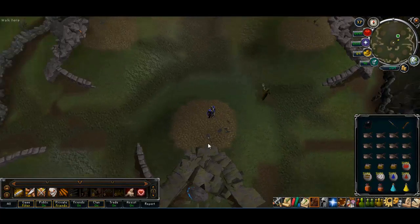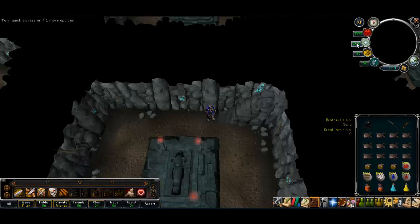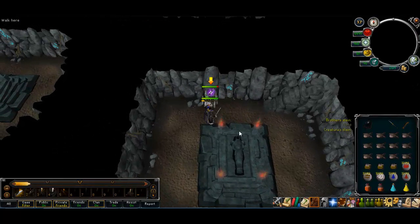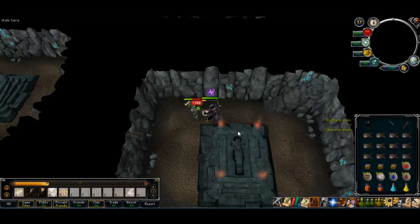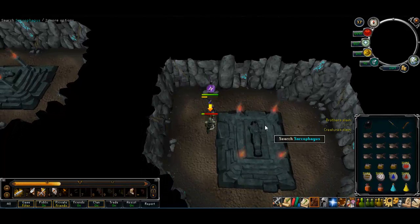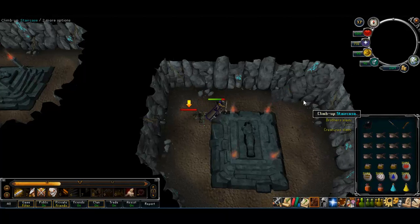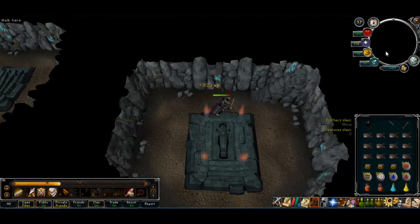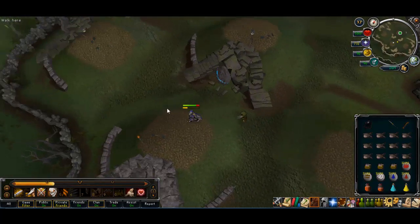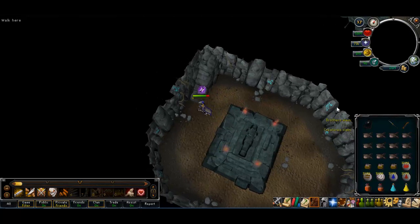I use a normal dual-wield ability setup, soul split and turmoil, and then kill them — it doesn't take much. Ahrim is weak to arrows but I just use chaotic rapier; it's just quicker. Move from mound to mound as quickly as possible so you keep your adrenaline, because it runs down pretty quickly.